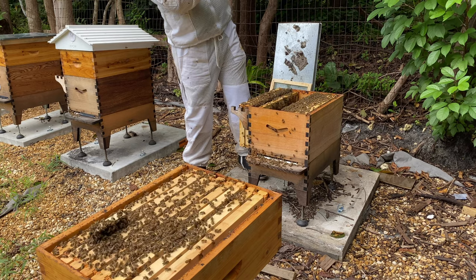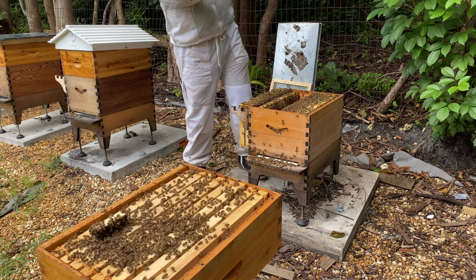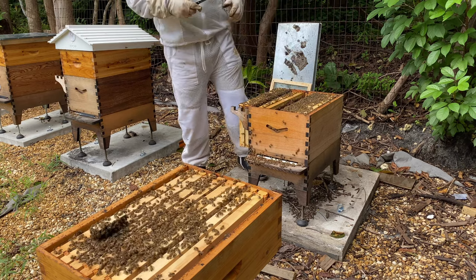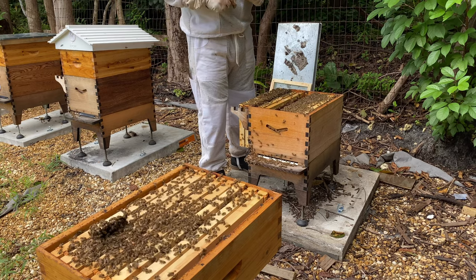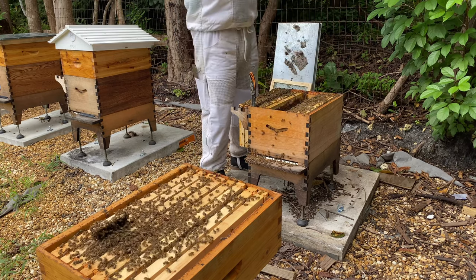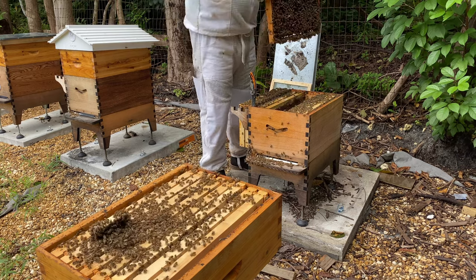This looks good - it's got lots of brood, it's got lots of honey, and pollen, so that's good. There's no wonder why these girls are doing so good, they've got great stores. This is one bee-making box right here. This looks solid - it's just honey on both sides.